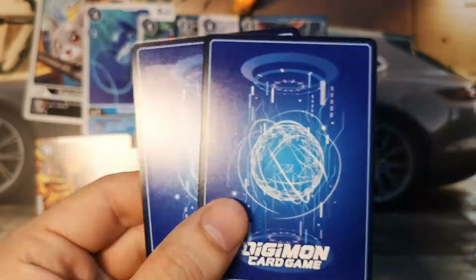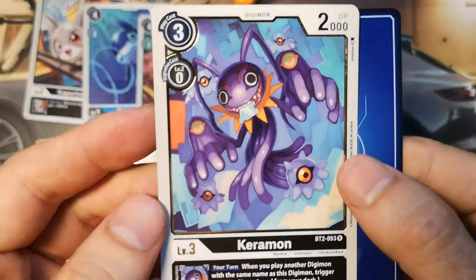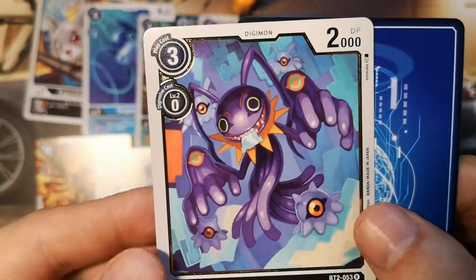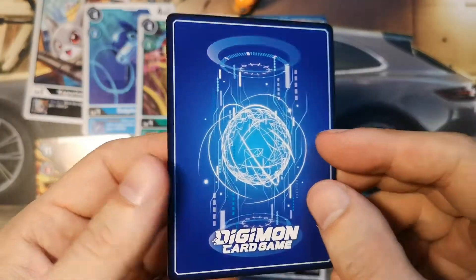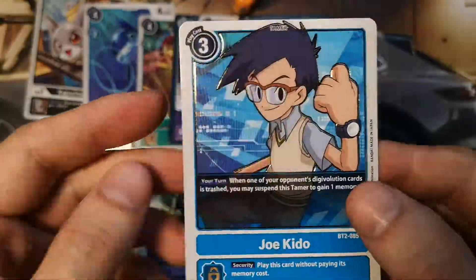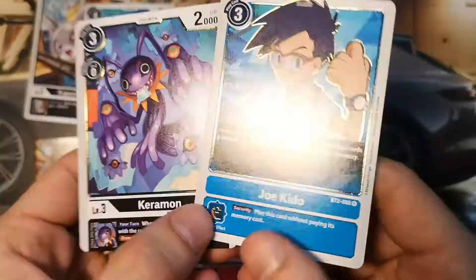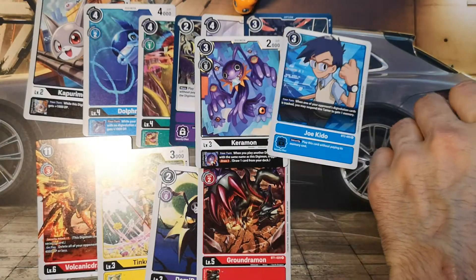All right, two cards left. Let's see. Catamon, 2000 DP — a black Digimon for the Diaboromon Digimon set you are building. And the last card is Joakido, a rare card. Okay, we got two rare cards in this pack so far.